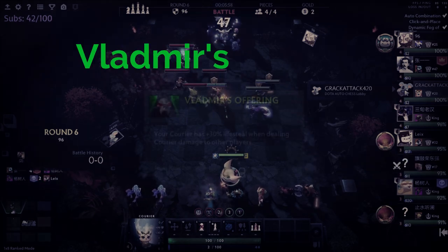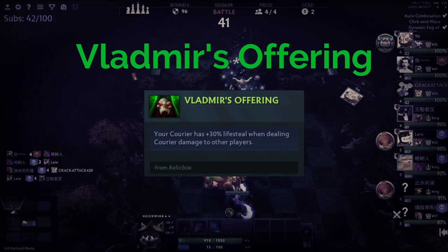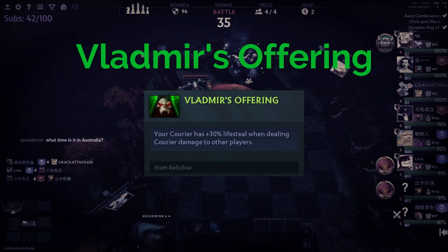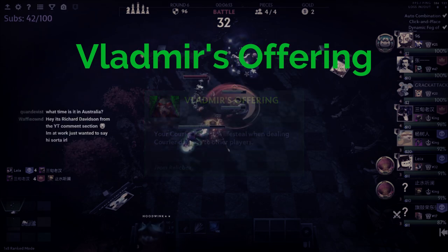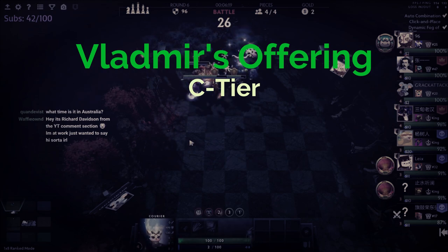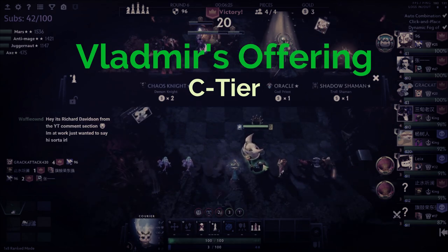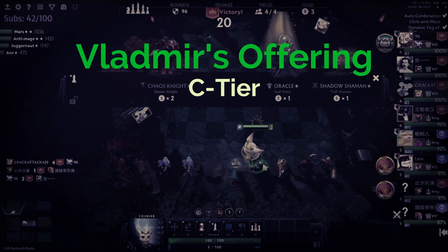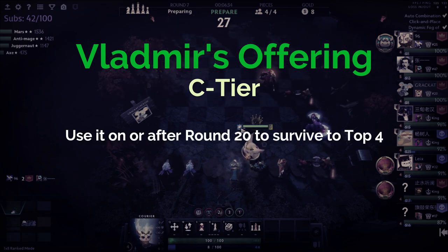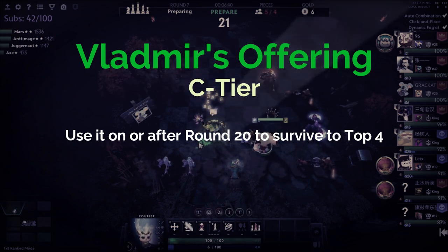Next up is Vladimir's Offering. The way it works is that you steal 30% of the HP taken from the enemy when they lose to your board on their side of the field. As a relic you can choose at round 10, this relic is completely useless, which is why I put it straight into C tier — completely useless in every situation at round 10.